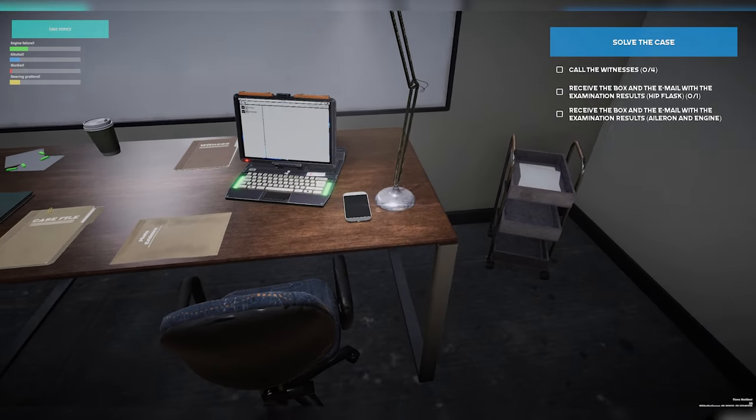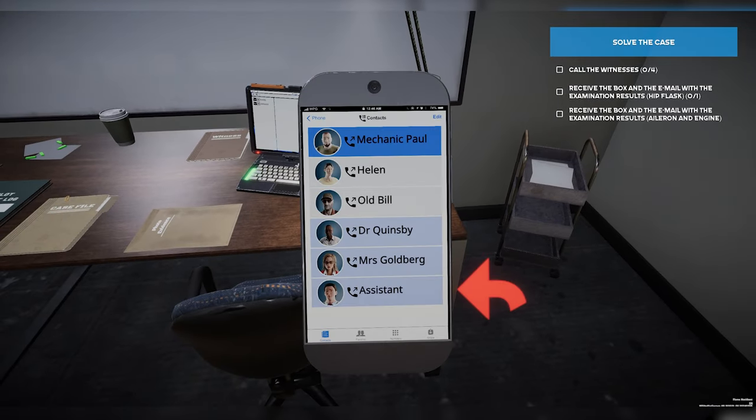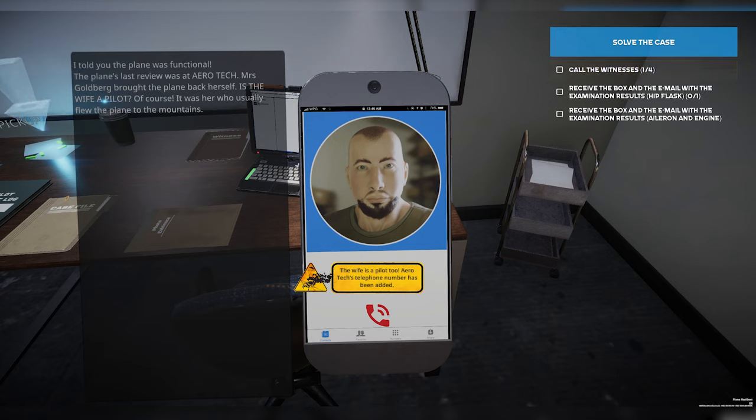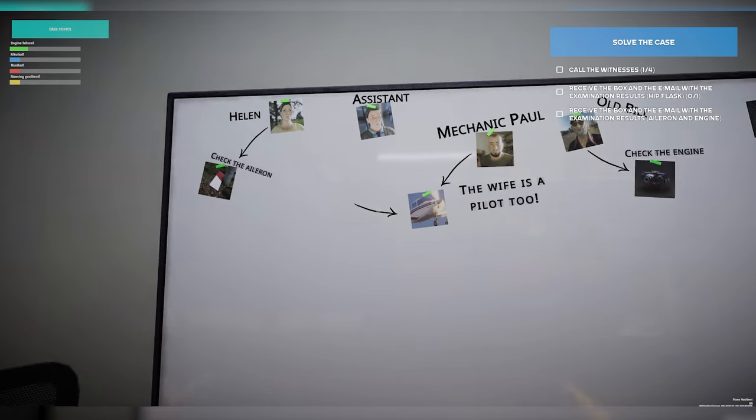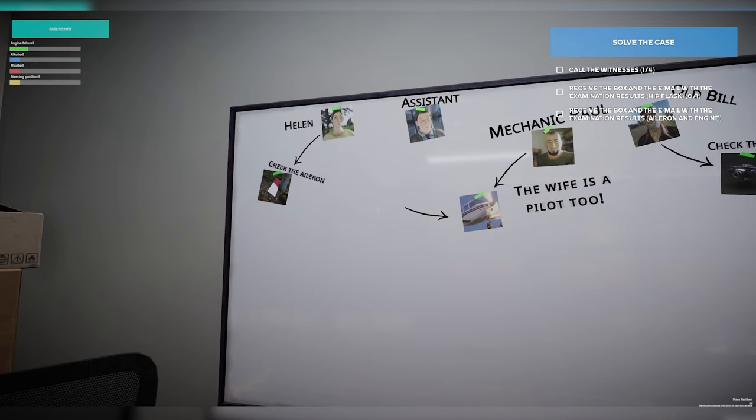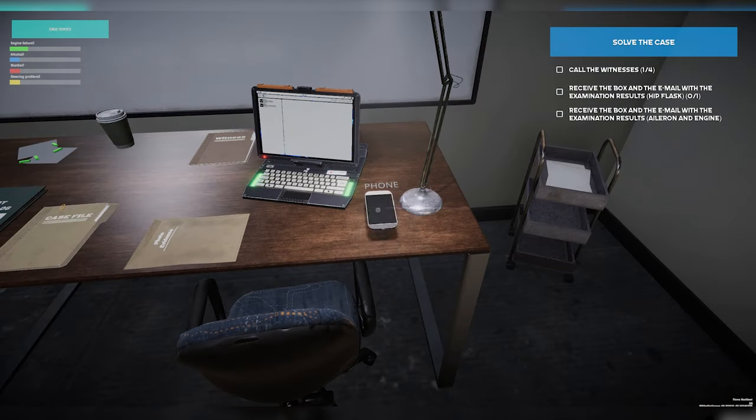First thing I'm going to do is call the witnesses. We're going to start with Paul because we've got to discuss what the scan told us. He's confirming the plane was functional, and he also states that Mrs. Goldberg brought the plane back herself. Something is starting to develop here — according to the assistant, we may have an affair going on, and now the wife's a pilot. This is an interesting story so far.